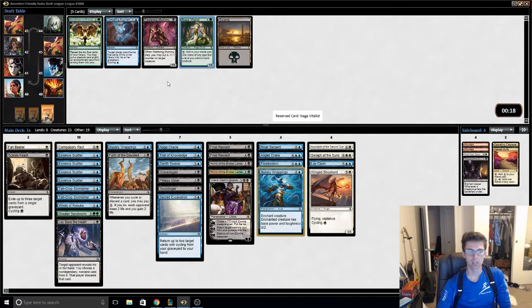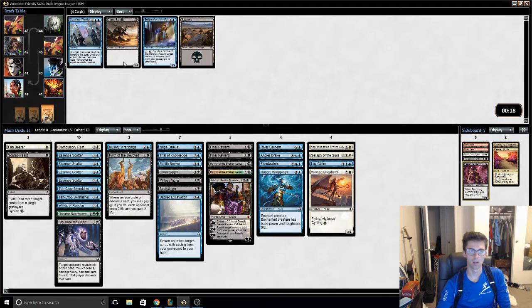Vitalist is still in the pack. I'll take this against an aggro deck. How are all my cards wheeling?